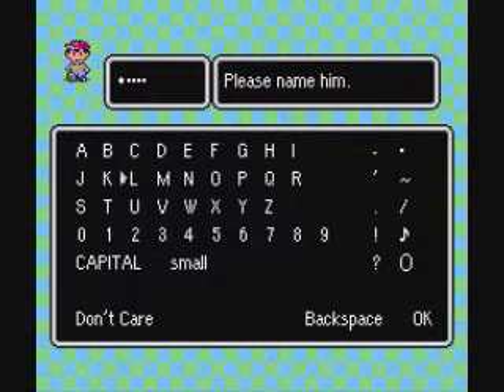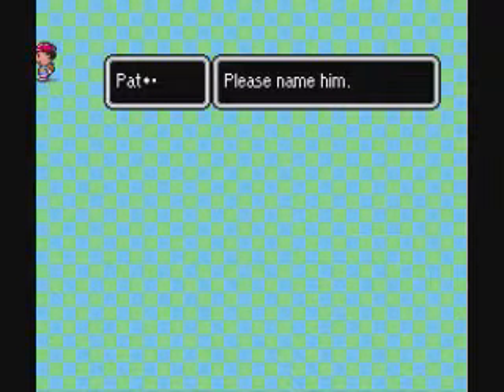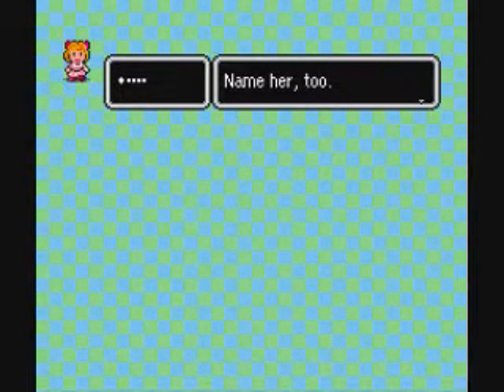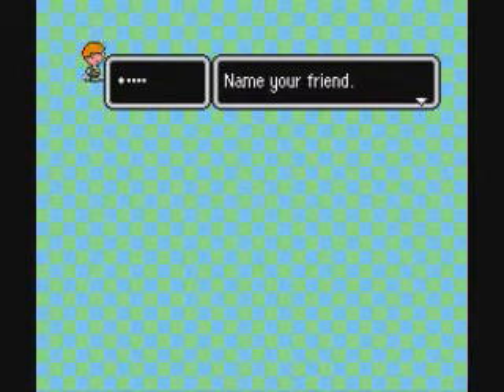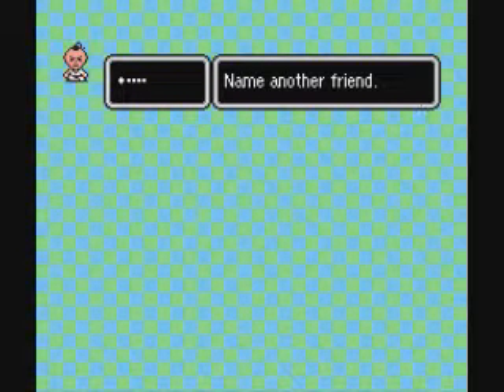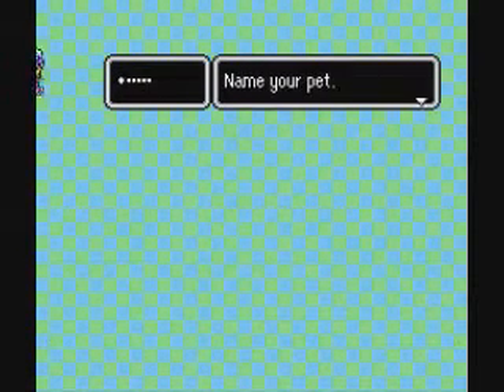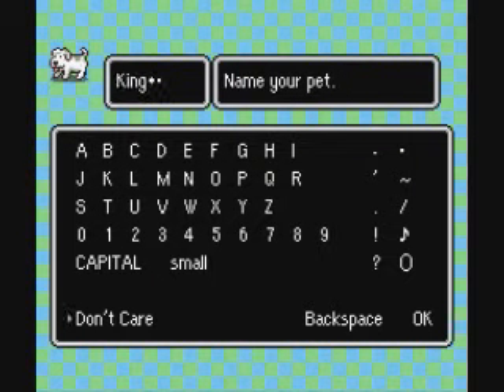So let's get started by naming myself. My name is SmallFry12 on Club Penguin, but my real name is Patrick — you can only use five characters for your name, so I'm going to put Pat. And the girl person, I don't care, so I picked Paula. Jeff, don't care about this one, and his name is Poe, and the pet's name is going to be King.